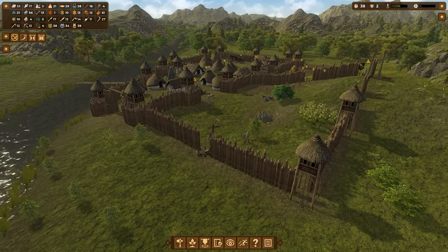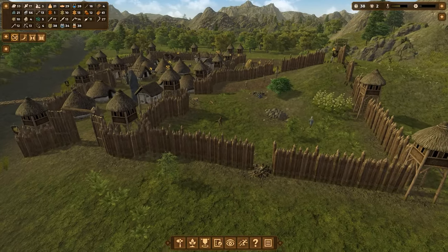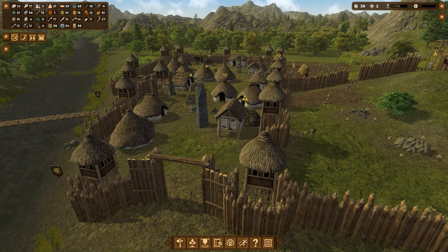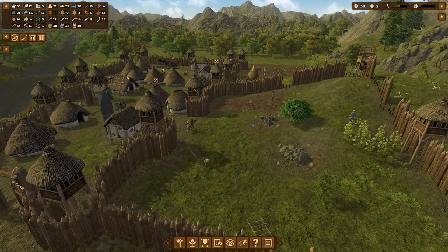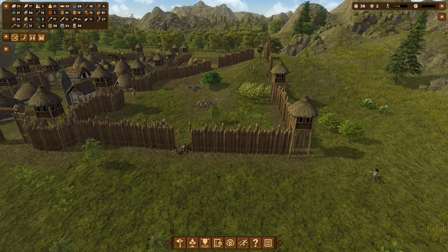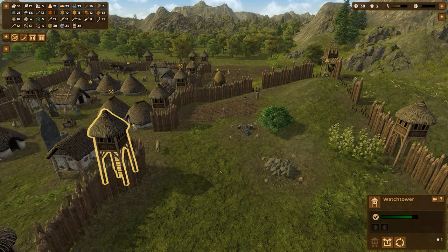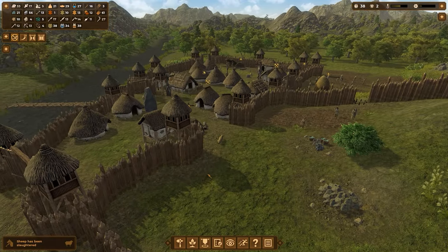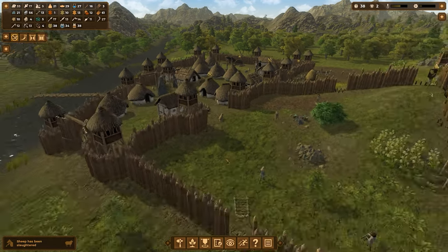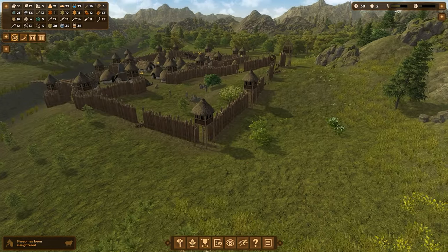I have these two towers in the middle of my village doing absolutely nothing — I'll leave them for now. I could remove the walls, but the issue is people will fill these interior towers, meaning we'd have four people stuck in towers that can't possibly hit enemies on the other side of the wall.